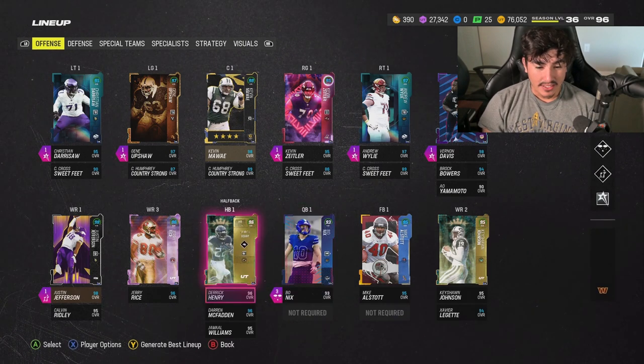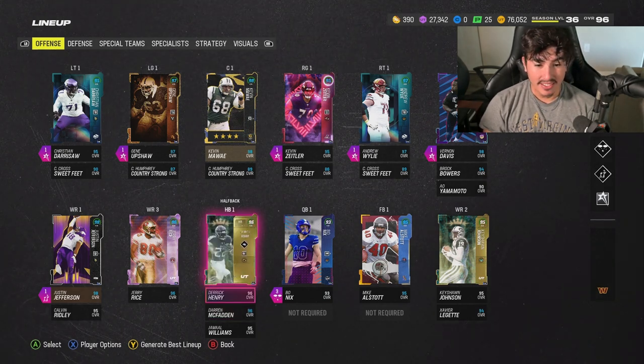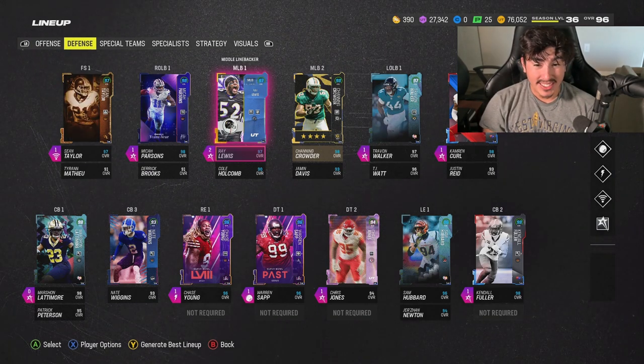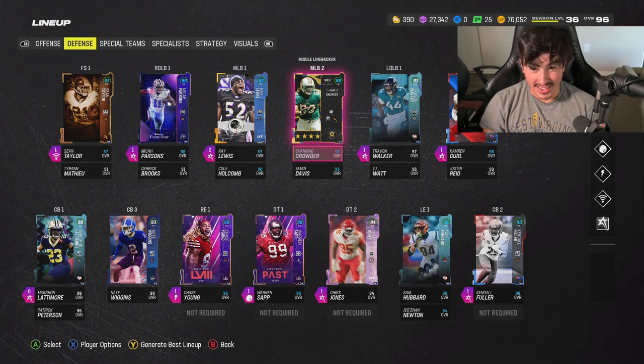He gets gunslinger, hot route master, and Washington chem, so I thought I'd put him on for the time being. We also got Derrick Henry and McFaden — fire cards. On defense, the main change is I sold Isaiah Simmons to get some more eggs.